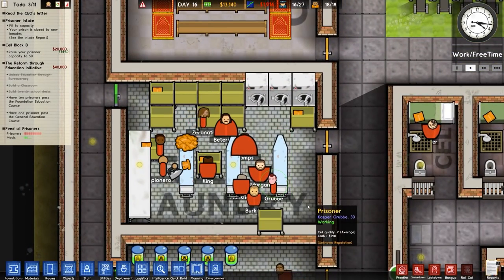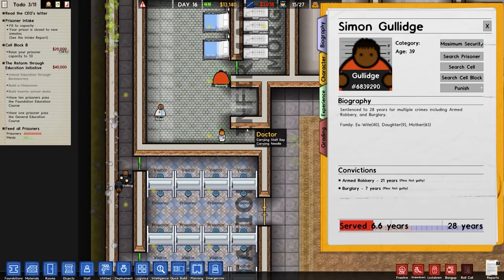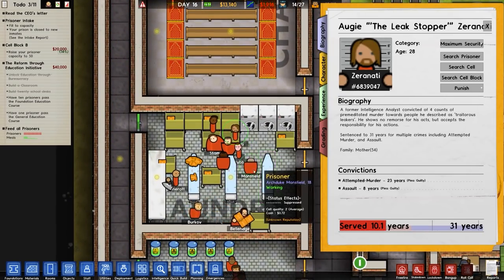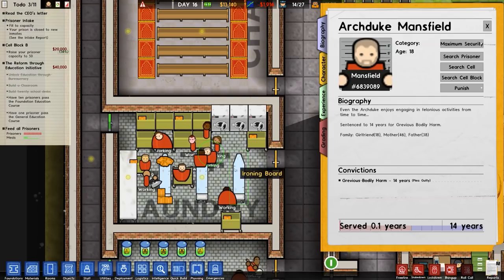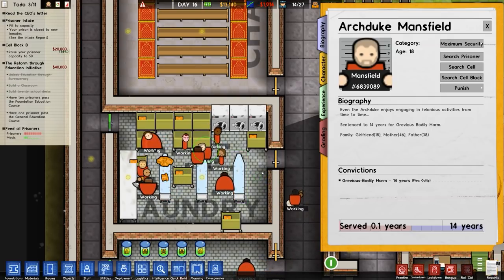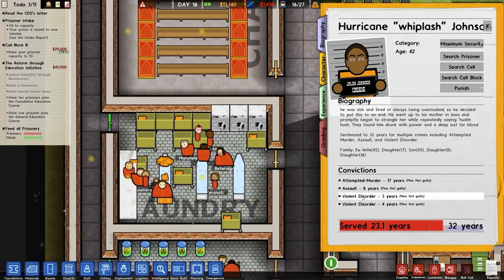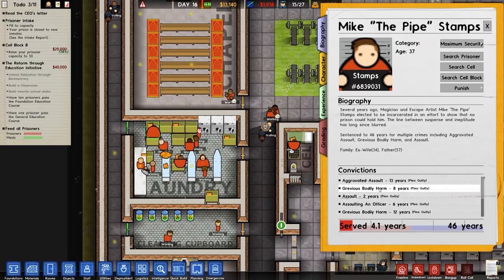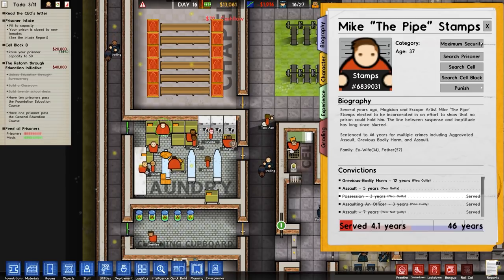Looks like these prisoners are working in the laundry. That guy's got a mop. Simon Gildidge, prison number 6839290 — armed robbery and burglary. Augie the Leakstopper, Zoranti — attempted murder and assault. Archduke Mansfield — grievous bodily harm. Hurricane Whiplash Johnson — murder, assault, two sets of violent disorder. Mike the Pipe Stamps — aggravated assault, grievous bodily harm, assault, assaulting an officer. He's already served time for possession, assaulting an officer, and assault.